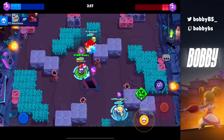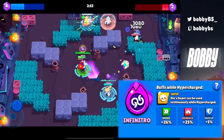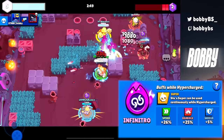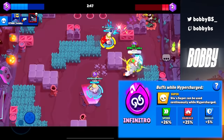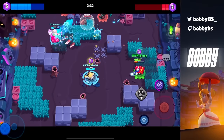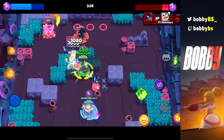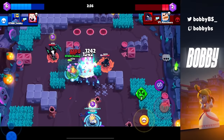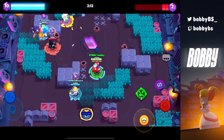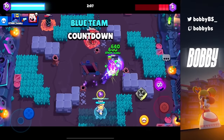Coming in at number 6 we have Stu's Infinitro. Stu just dashes everywhere — you can't hit him, you can't kill him, you can't do anything because he's dashing all over the place for six or seven seconds. He can also heal while doing this. Unless you have a tank or a healer, you're just going to die to Stu and there's nothing you can do about it.